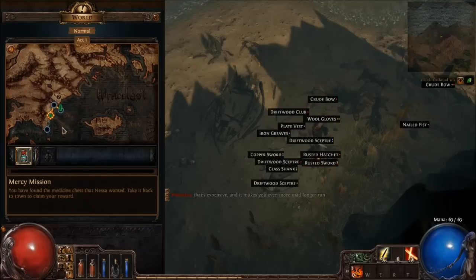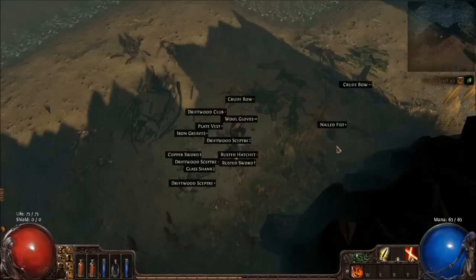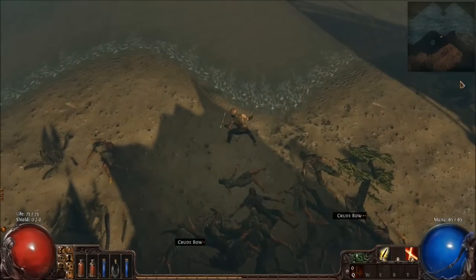Quest update — take the medicine chest back to this person. Can I fast travel? Not yet, but I know something I can do.